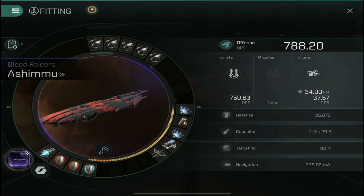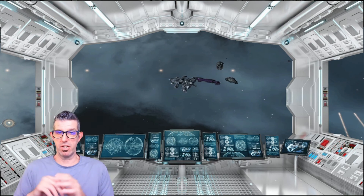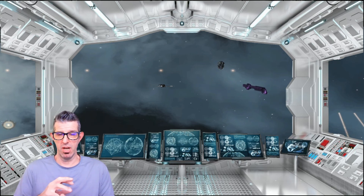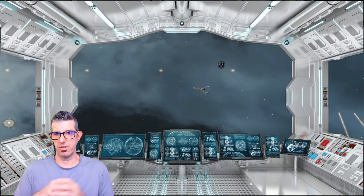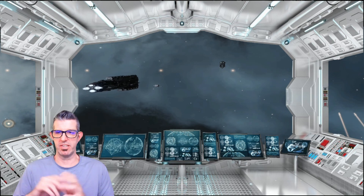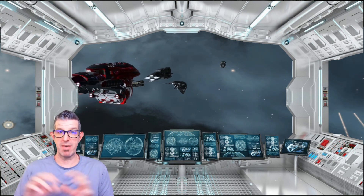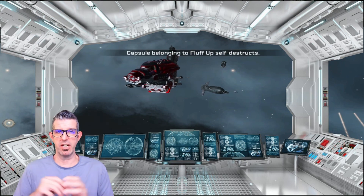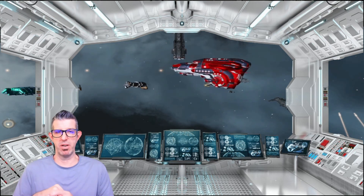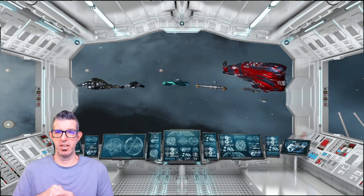The Ashmu is an awesome PvP ship — you can PvE in it if you want, it's a great support ship, and the DPS is pretty good. It's definitely less than an Ascendable, but the extended web range really helps. It's primarily a PvP ship. I hope you enjoyed the video — I haven't done a fitting guide in a long time, and a couple folks reached out asking for more of these. I'll be looking at other ships for fitting guides as well. If you like this video, consider subscribing, ring the notification bell, pound that like button, and until then — fly dangerously.